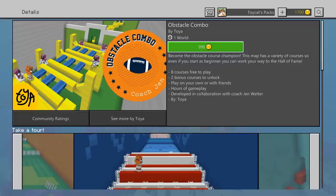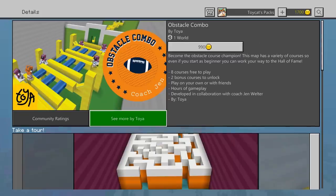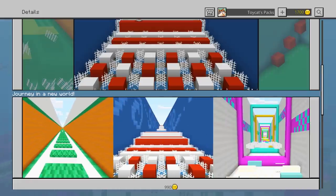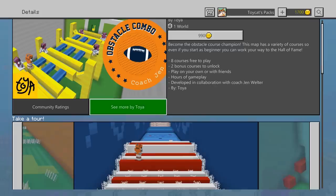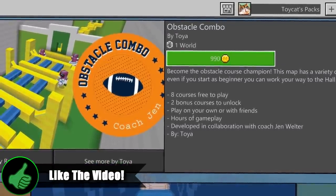Today we'll be doing another live Store Sunday. This is a fun way of checking out a map for the first 20 or so minutes and seeing what it's really like - like a fun demo equivalent. Today we'll be looking at a map called Obstacle Combo, because it looks pretty fun. Looking at the map from all the screenshots, it looks like a lot of fun and could be done in a really interesting way. However, the thing that really interests me is not just that it's an interesting-looking obstacle course - it's the fact that it says eight courses that are free to play, and no, they're not: they cost $9.90.